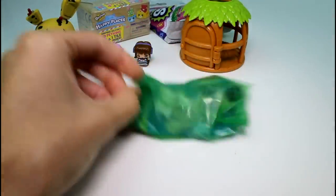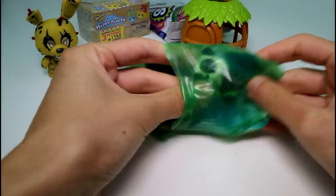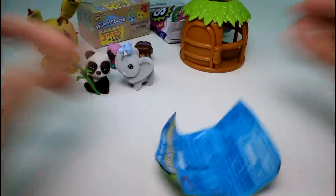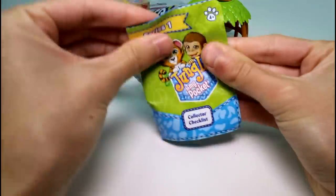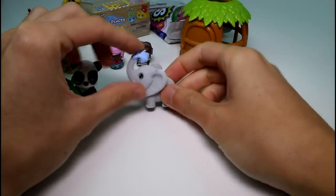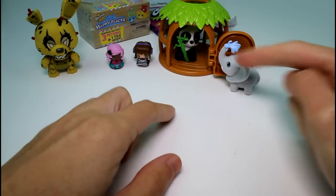We have the elephant — oh my gosh, look at the spring water! And we have the panda again. We have gotten the panda before, but it's nice to know they don't come in the same packs. Like with Shopkins, they don't come with the same packs all the time. Let's get the checklist out — this is Ella the Elephant and this is Bamboo the Giant Panda. I love the elephant, she's so cute. These little houses are awesome — and the elephant can stand in front because she's getting a shower.